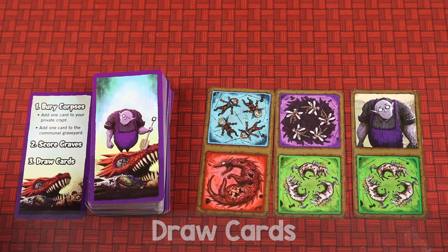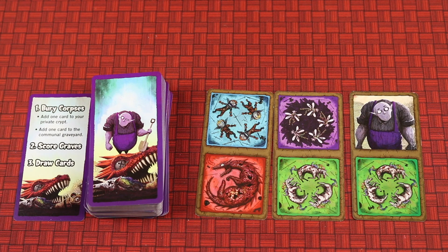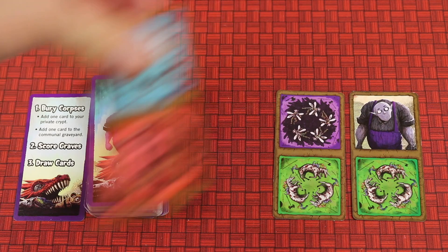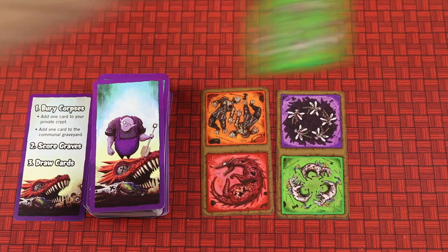After optionally scoring — remember you can only score one grave card per turn at most — you'll draw back two cards. You can take them from the open display or from the top of the deck. If you take from the display, it's immediately replaced by the top card of the deck. Then it's the next player's turn clockwise.